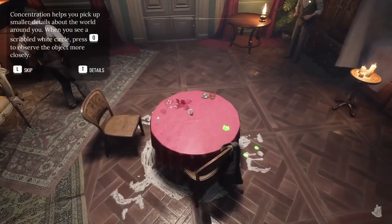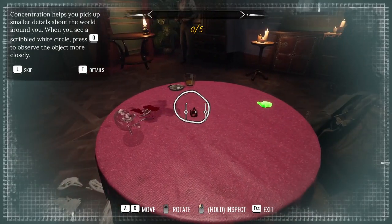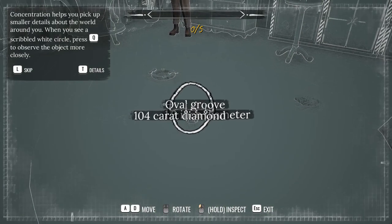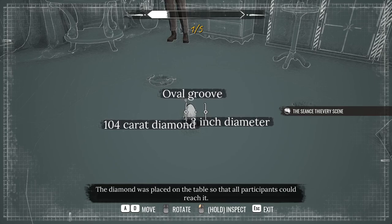Something over here. Let's have a look. I think if you press Q there — oval groove, 1.3 inch diameter. The diamond was placed on the table so that all participants could reach it.